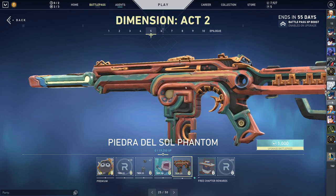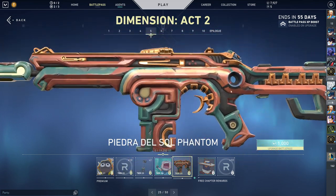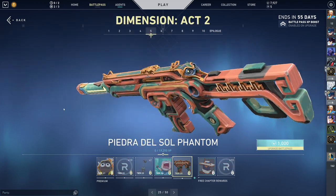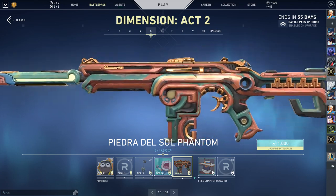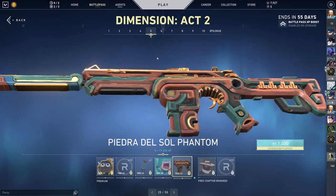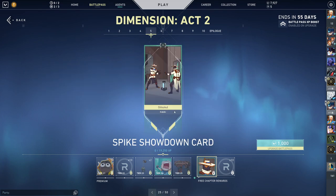Then we got the Phantom. I think my least favorite of this skin collection is the Phantom, but this rustic Zelda-looking theme looks really cool. It reminds me a lot of Breath of the Wild — and Majora's Mask a little bit. Am I tripping or is that just me? No way that's just me.